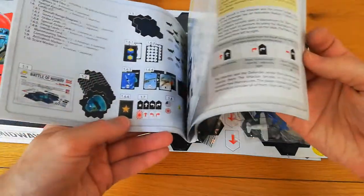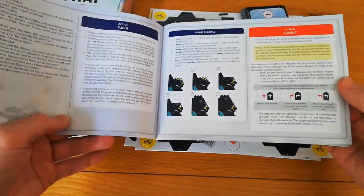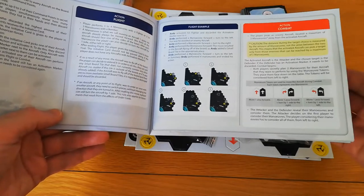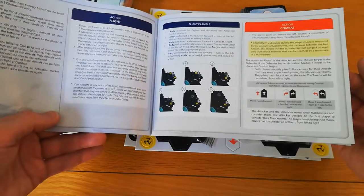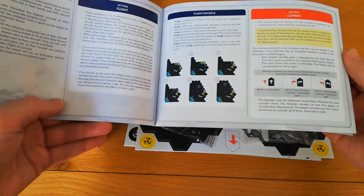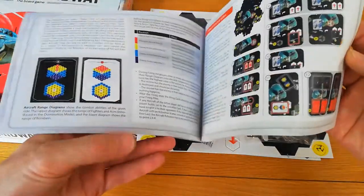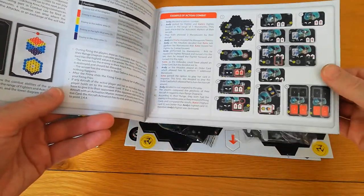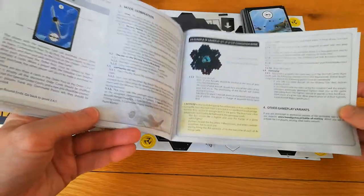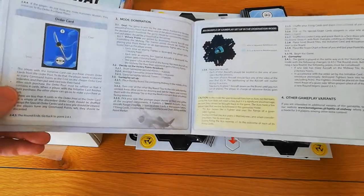The rules are somewhat more straightforward than many games. Basically, you fly your planes around and depending on the game mode — there are two — one requires you to get a plane representing a bomber onto the aircraft carrier tile of your opponent, and the other is more around destroying the most enemy planes. You have various actions revolving around flight and combat, and there's a bidding system for initiative. You make maneuvers with your planes and attempt to outwit the opponent in a dogfight, with various cards to modify your actions.